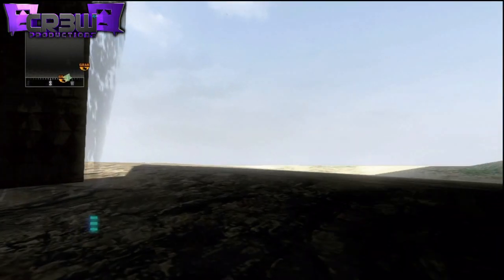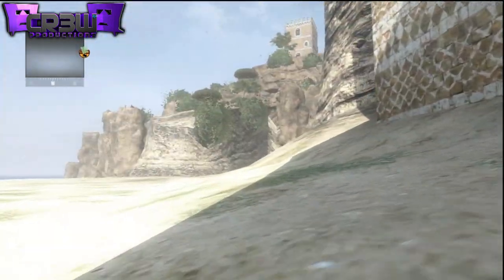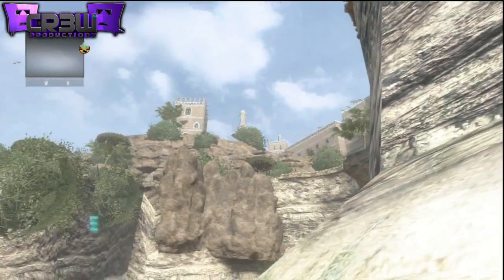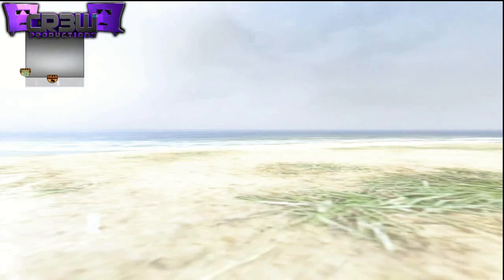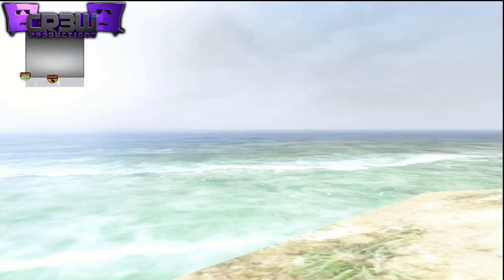This glitch can be really useful in objective-based game modes where you need to defend a flag — you can just stand at a flag and nobody can hit you. You can also use it just for fun to explore outside the map. Anyway, I hope you guys enjoyed this video. If you did, please click like and I'll see you guys next time. Peace.